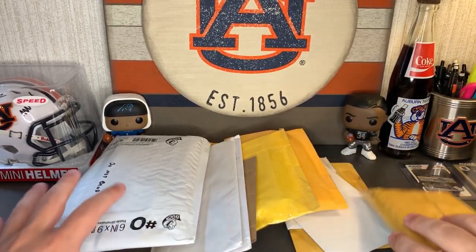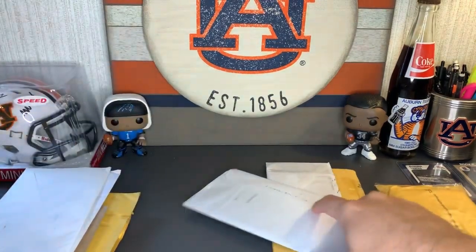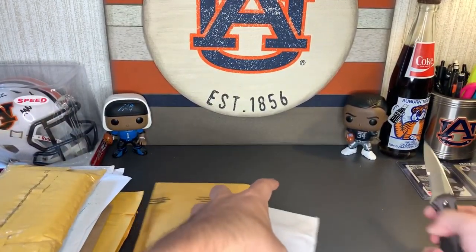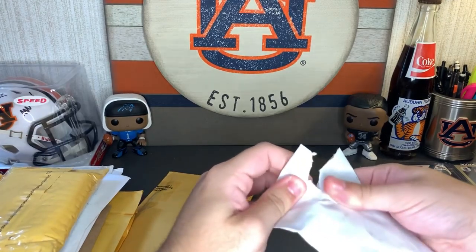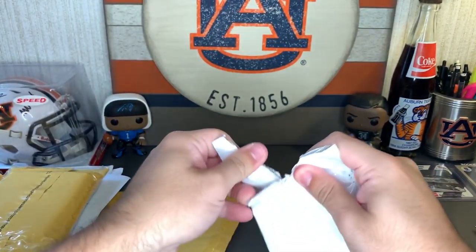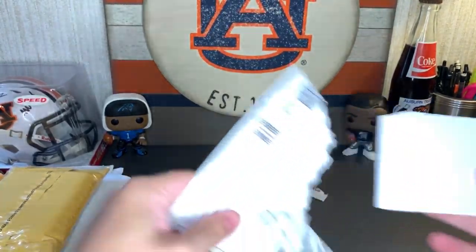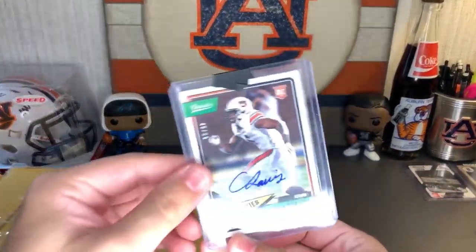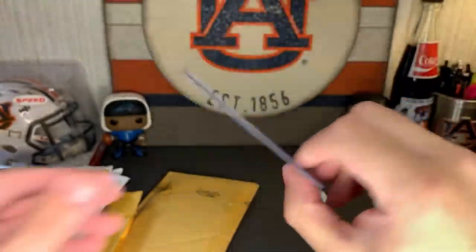All right, let's get started. As you can see, there's a ton here — all sorts of big envelopes, little envelopes, bubble mailers. I'll start with this one. Gotta try remembering not to cut the card or my finger. They went ahead and taped the whole thing, which I can appreciate. Let's see what's in here — this is a Carlton Davis rookie card, 45 of 90, or 46.